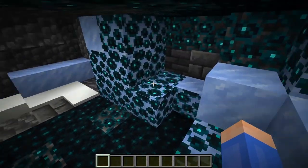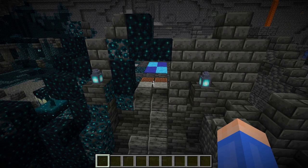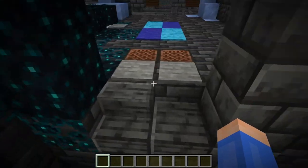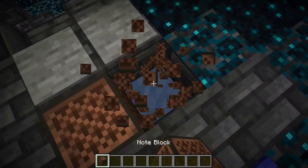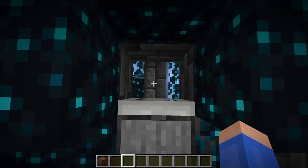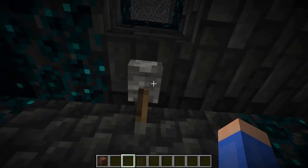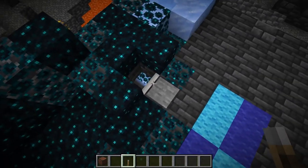Strangely enough, Ancient Cities have freezers. These freezers also have some interesting redstone choices, like note blocks that play a bell sound because there's packed ice underneath them, and an iron trapdoor with a pressure plate that's not actually needed since the iron trapdoor is always powered by a lever. Pretty strange.